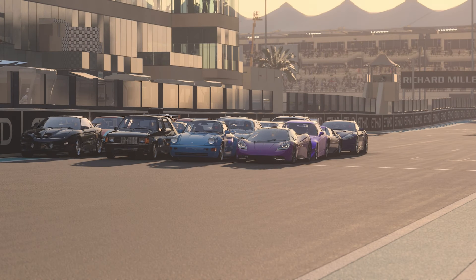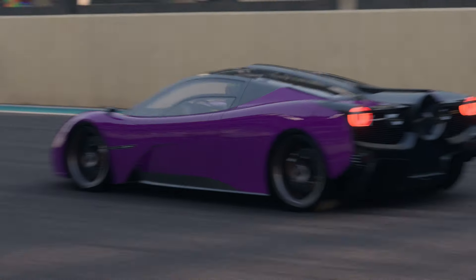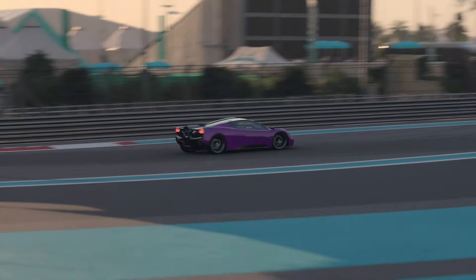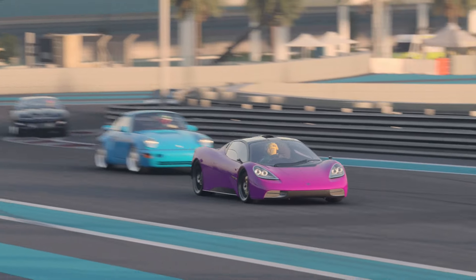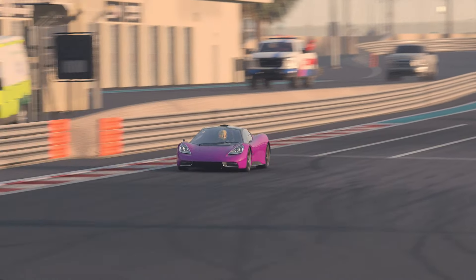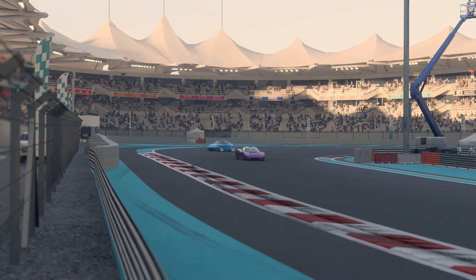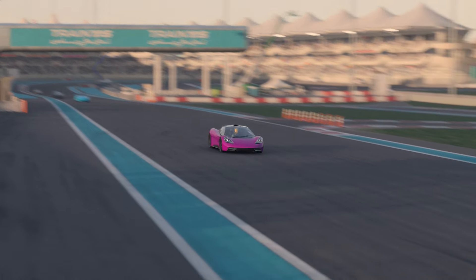Then we moved on to the third and final round at the Yasmarina circuit. The replays had stopped showing liveries properly, causing some confusion with car identification — the GM50 was purple team, the Porsche was white team, the black Camaro was orange team, and the black Shelby was black team. Despite that, we'd managed to start this race with everybody in different classes: purple sent their S class, white their A class, orange our B class, and black their C class — meaning everyone could focus on their own race without battling or getting slowed down.